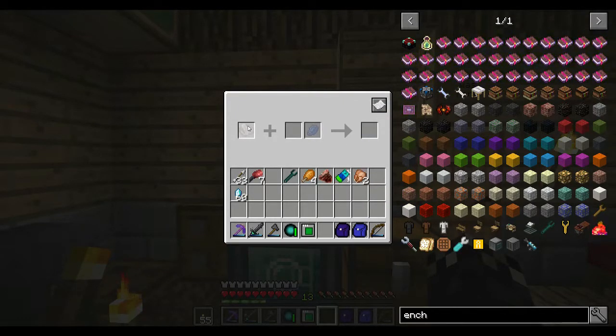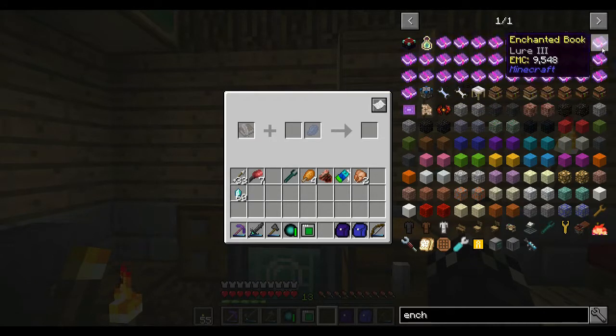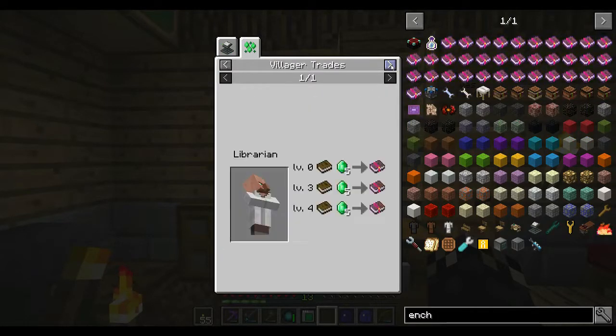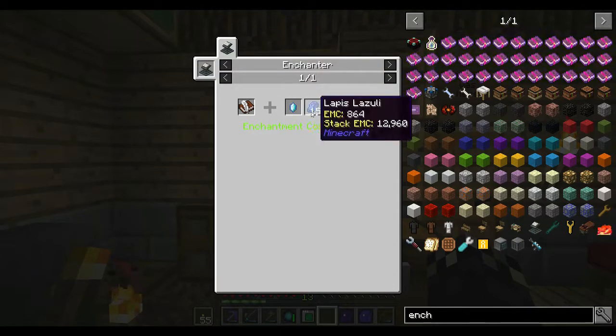So we're going to need some books and quills, some lapis, and some of these ender crystals. Soulbound is somewhere in here. That's auto smelt - I didn't choose auto smelt. This is soulbound. Even though it says decay there, this is soulbound. Just needs one of these ender crystals and 15 lapis, which isn't too bad.